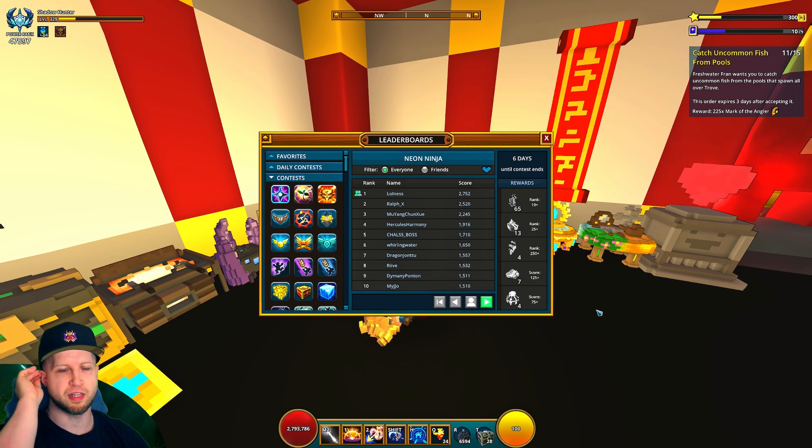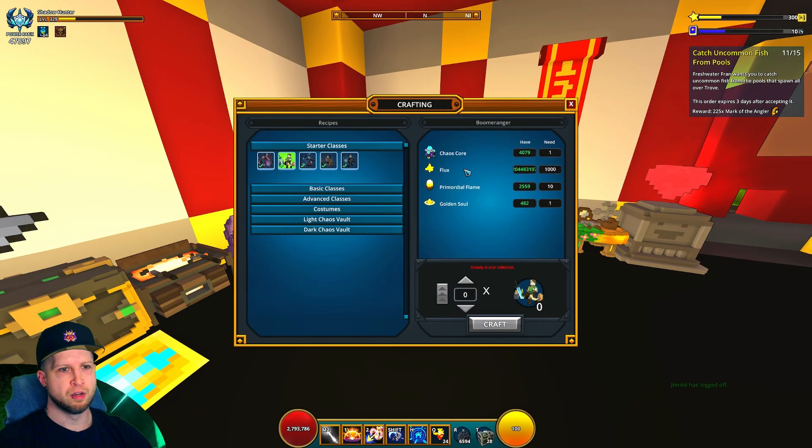With the other option, of course, being the leaderboard. Flux is super easy, especially a thousand flux — you probably already have that just by sneezing. Loot collecting pretty much anything in the game is going to end up giving you flux.